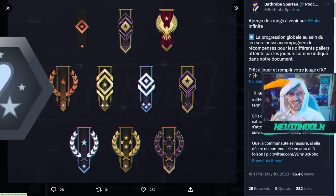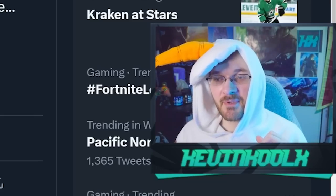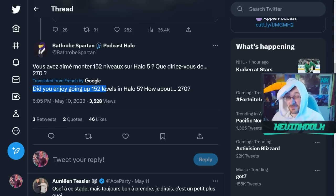Think of like in Halo Reach where we had Inheritor — it had a really sweet, unique logo to it. This one has it a little bit, but it's just not as interesting as the traditional Halo ranks. But it looks cool enough and it's going to be in the game. Bathrobe Spartan also gives a hint of how many levels there are, saying: did you enjoy going up 152 levels in Halo 5? Well, how about 270? It'll be interesting to see how Halo Infinite works with their progression system because with the live service it's technically never supposed to end. Modern Warfare 2 adds around 200 levels each season — no word if we're getting something similar in Halo Infinite. But having 270 levels would definitely give you some incentive to keep grinding.